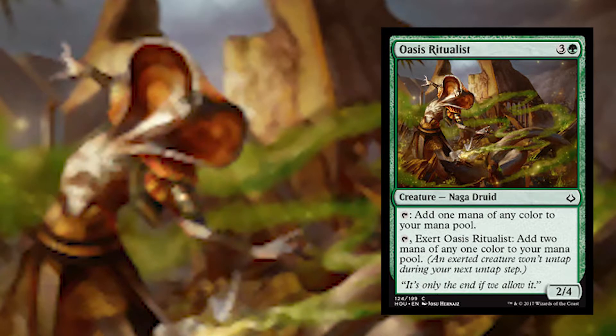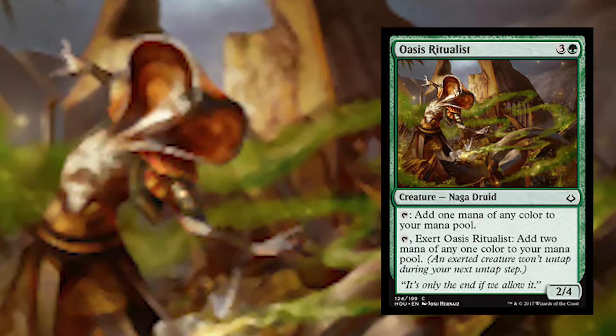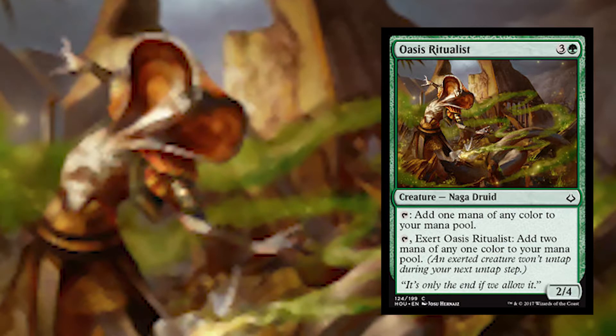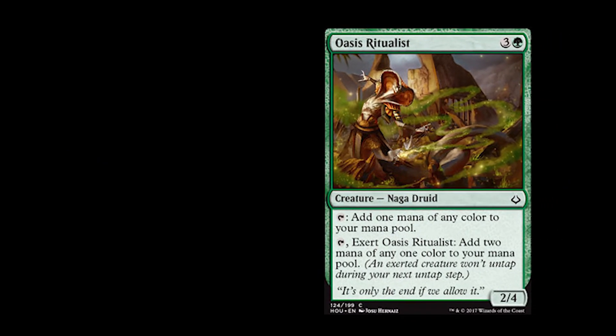I think that if this card is there, I'm probably going to be taking it first or second pick. Outside of premium removal, I think this is one of the best cards in the set to start out a pack with, because it gets you into green, lets you know that you're on the path towards having ramp so you can start taking some bigger creatures, and it really gives you a direction for that draft. Oasis Ritualist — if you happen to see it, it is just a common, there should be a few of them floating around, but I would be very happy taking this second, third pick, and in a weaker pack there's nothing wrong with taking it number one overall.